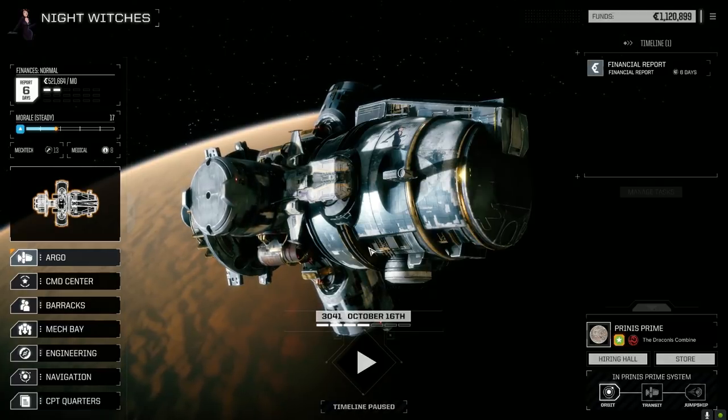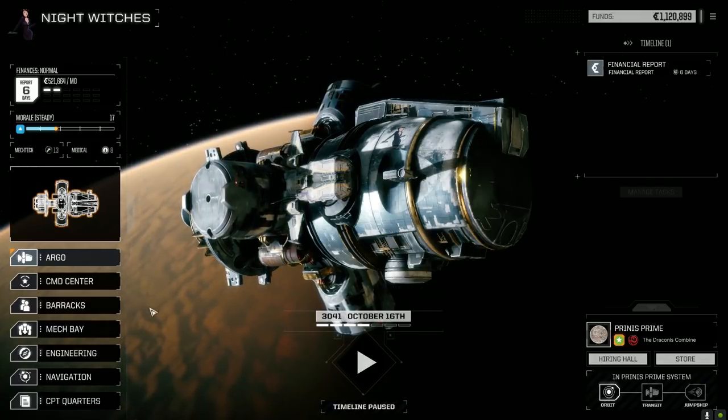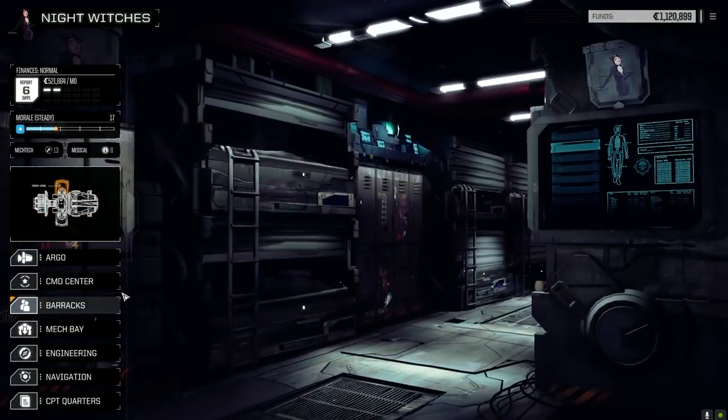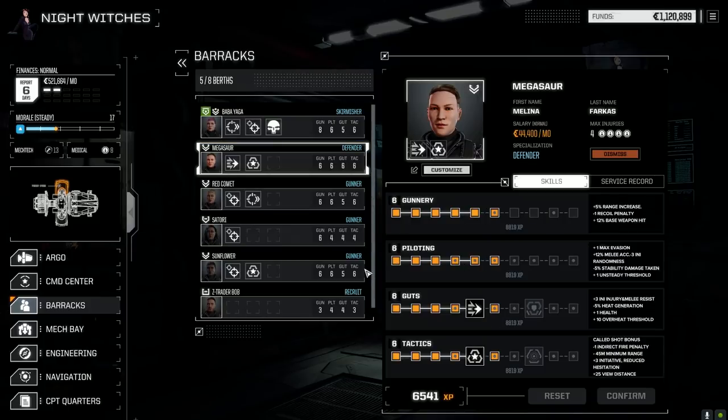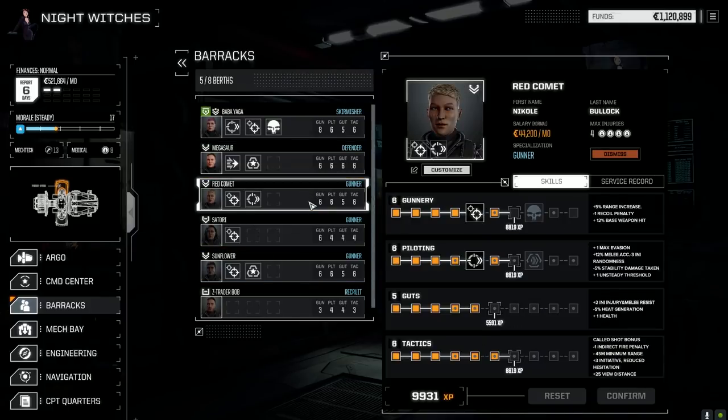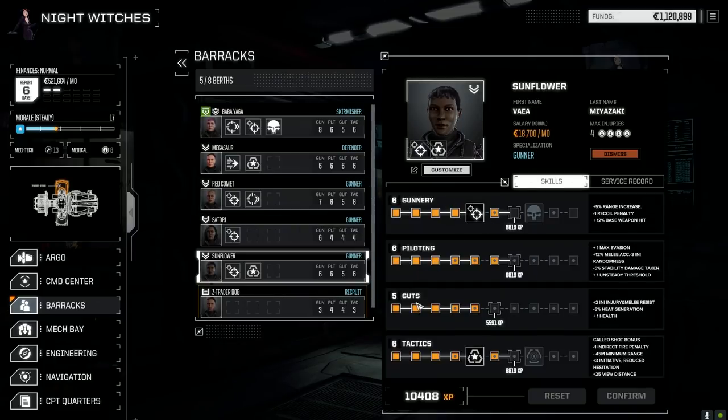We've got steady morale right now — not bad. Let's look at our MechWarriors. I think Comet — yeah, we've got enough for more gunnery so let's confirm her because we're going to put her in the Crab. I want her to have more gunnery. And Sunflower — more gunnery, let's go that route.